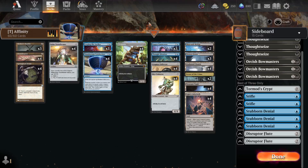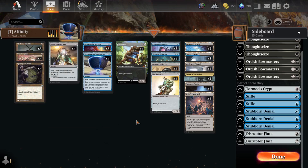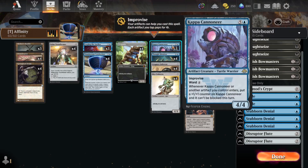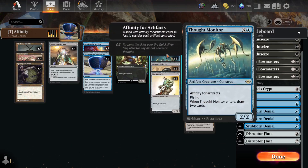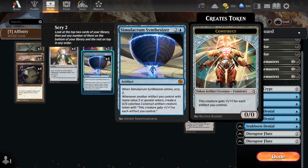Ladies and gentlemen, this evening I bring to you my take on Affinity and Timeless. The object of the deck is to just dump a bunch of cheap artifacts, including lands and 0 and 1 drops, to power out Frogmites, Myr Enforcers, Kappa Cannoneers, and Thought Monitors that play really well with Simulacrum Synthesizer.